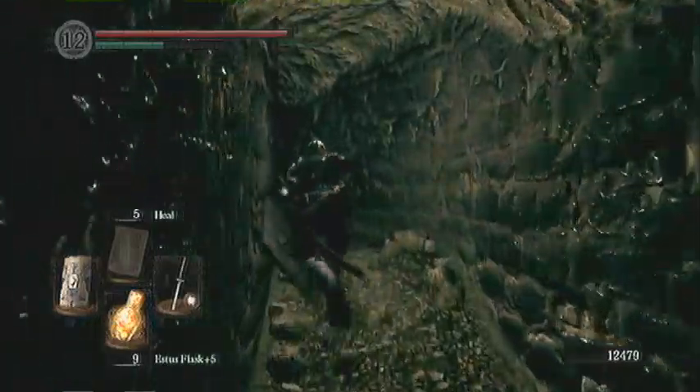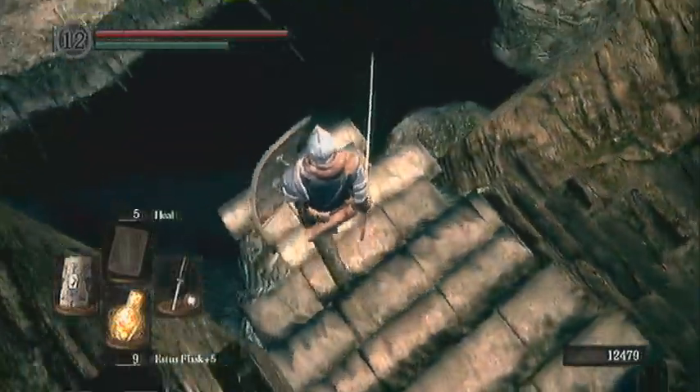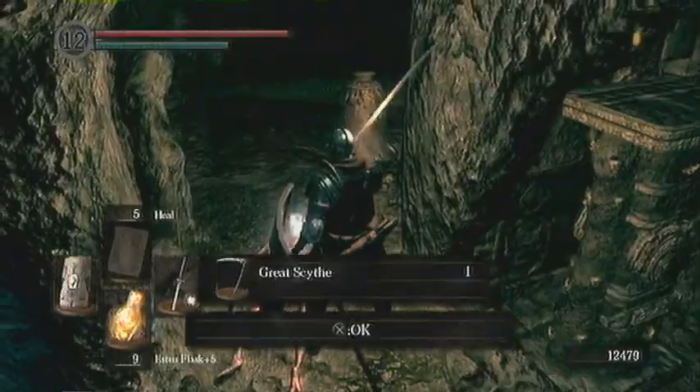Heading on back through here, there is a weapon over here. You want to come over here and fall over to your right onto that ledge, and fall on down right there. Then you'll get the Great Scythe right here.